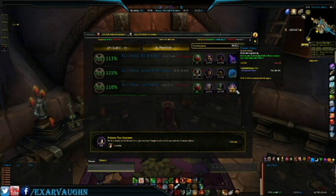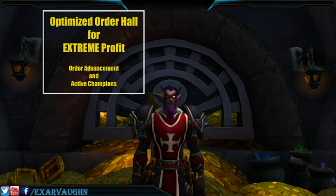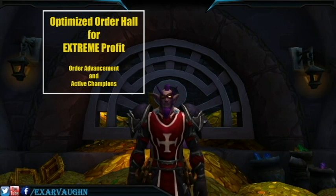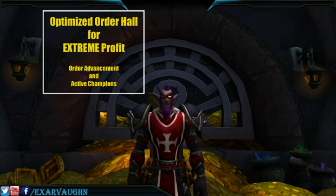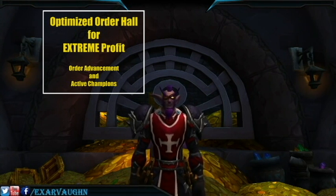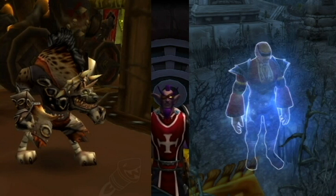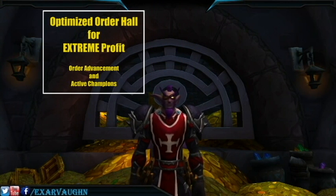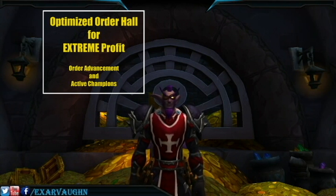In the videos listed in the description below, you will find guides to optimize your specific class's order hall advancements, as well as my recommendations for order hall champions, so that you can maximize your success ratios and make some insane profits from lucrative order hall missions. I'm only including champions readily available from the class order hall campaigns, so Meatball from the Brawler's Guild and Morose are not currently included. Those two and any other hidden champions will have their own videos added to the playlist with any recommended changes for champions involved.